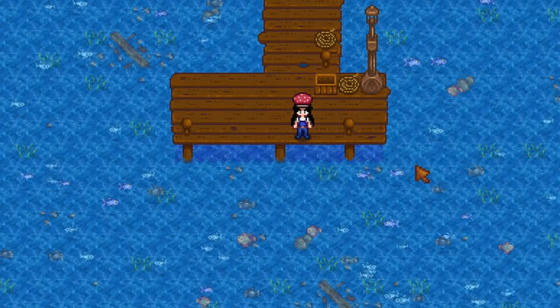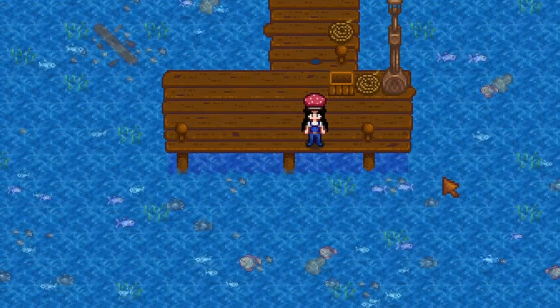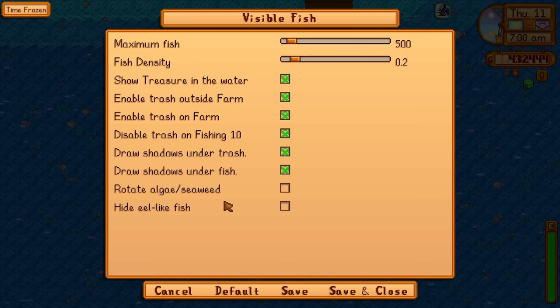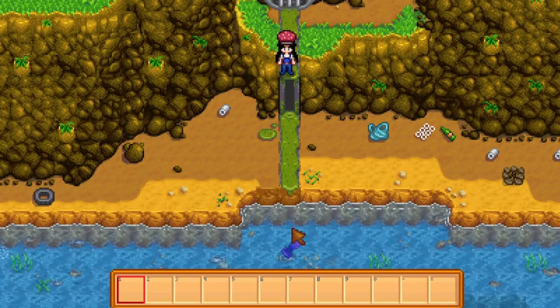This mod uses fish tank animation sprites, so you will only be able to see fish that have those, which is the majority of them. This mod offers a range of configuration options, allowing you to fine-tune your fishing experience to match your preference. You have the power to adjust settings such as the maximum number of fish displayed in the water, the density of fish populations, and even whether you'd like to see additional elements like treasure, trash, shadows, and more.